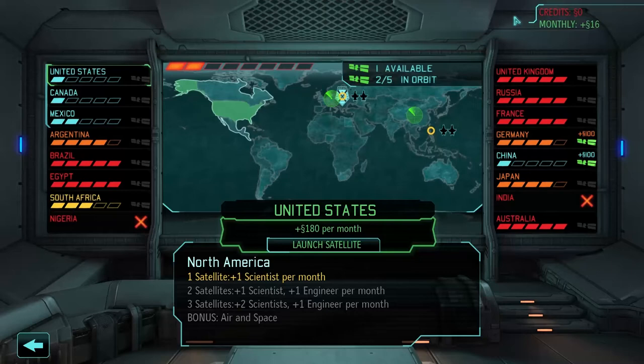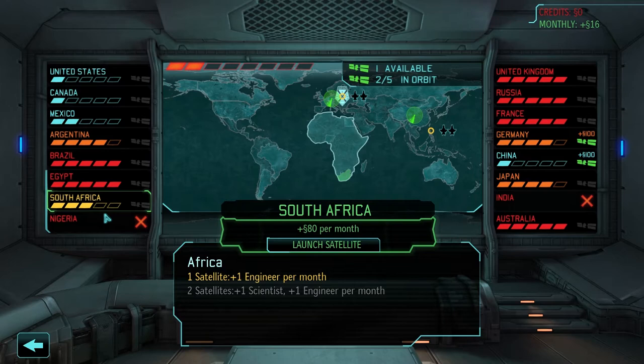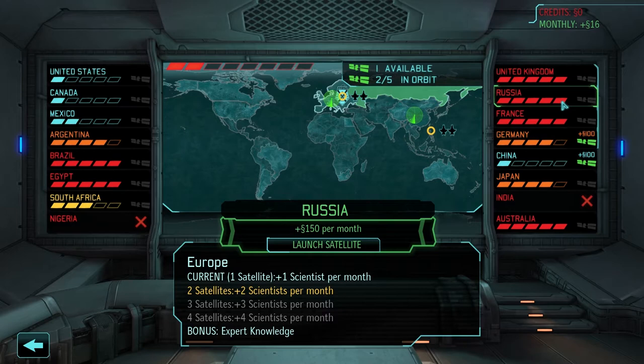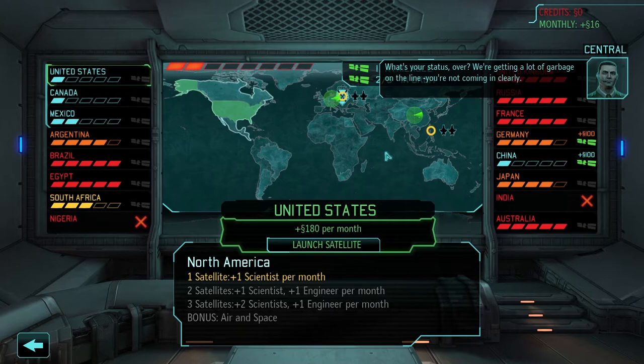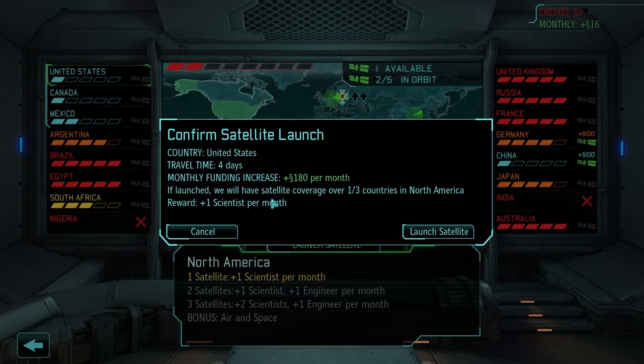So now I can launch the one I've already got. The United States is actually plus 180 per month, Canada would be 100, Mexico — I can't launch to Nigeria. Although I am loath to lose any of these countries, Russia is actually 150 per month as well. Germany, China, Australia — we're going to go with the United States because that's the largest boosting money, and then hopefully I can get some up elsewhere. So let's launch that satellite — travel time four days, monthly funding increase plus 80. If launched, we'll have satellite coverage over one out of three countries in North America, and plus one scientist per month. Let's do that.